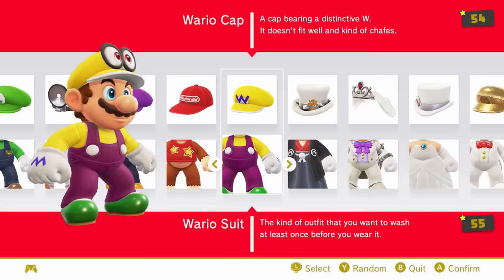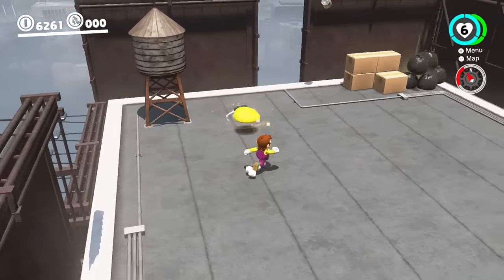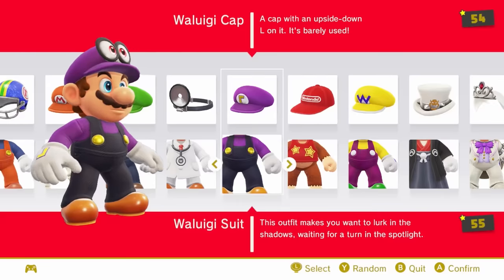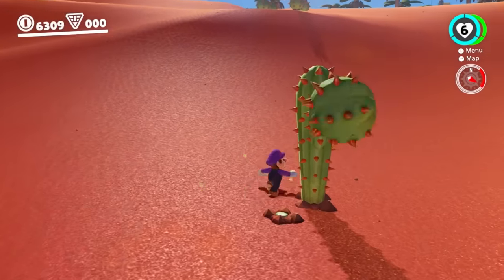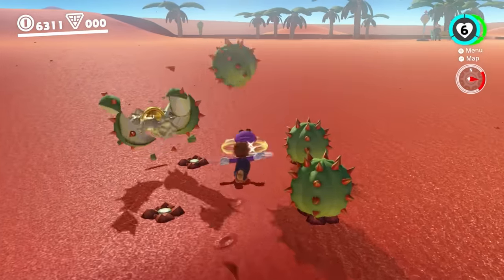The Wario suit gets a spot over the Luigi suit because it just makes more sense as a costume — Wario's not normally playable in mainline Mario games. And finally, the Waluigi suit. I've chosen this one over the other two because — just kidding. But this would be Waluigi's only reference in a mainline Mario game, to my knowledge, which is kind of crazy.